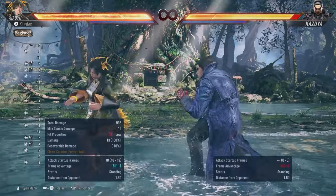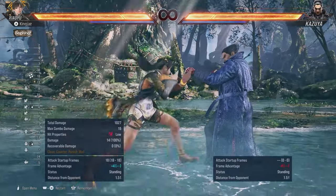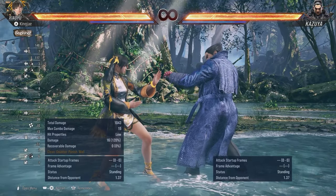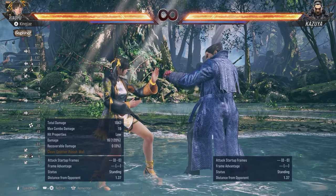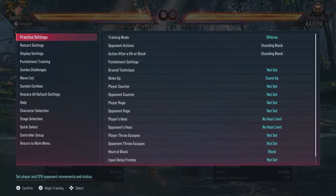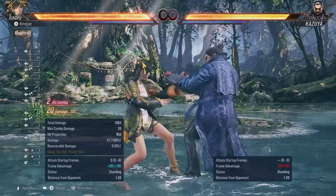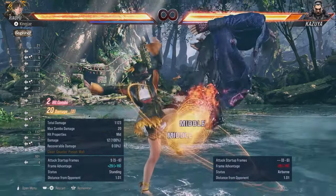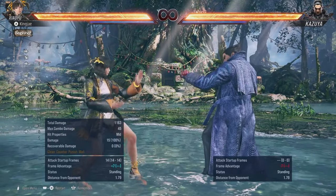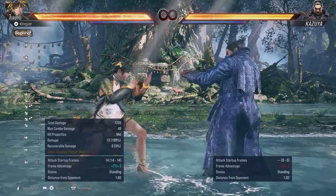Down-back-four — this move is plus 14, so I'm gonna show you some mini combos with that because plus 14 allows you to get something very nice. Back one-plus-two is minus 13 but it's a launcher, so this is what you can use to start off your combo. So something like: back-one-plus-two, then down-forward-one while you're in back turn — one-two — and then you do your combo ender.